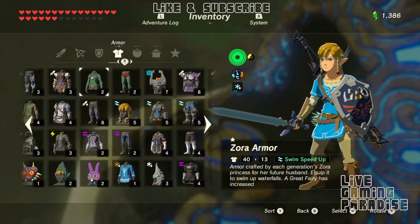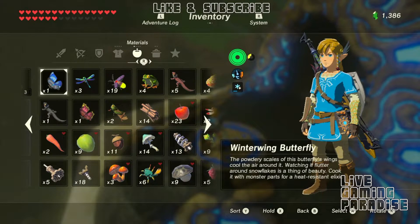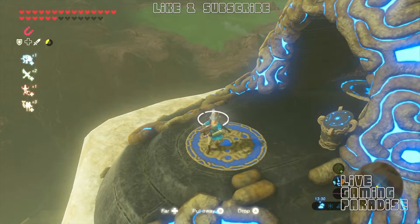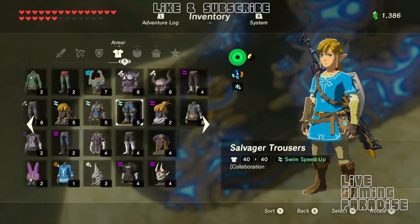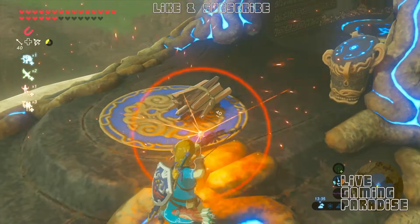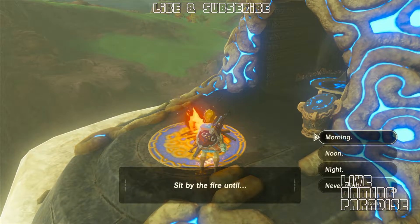Let's get some wood. I haven't got any flint at the moment, so the only way I can do this is either with a fire arrow or with a weapon that has fire, like a fire blade. I decided to go with a fire arrow — I've got plenty of those. Create a fire and wait until nighttime.